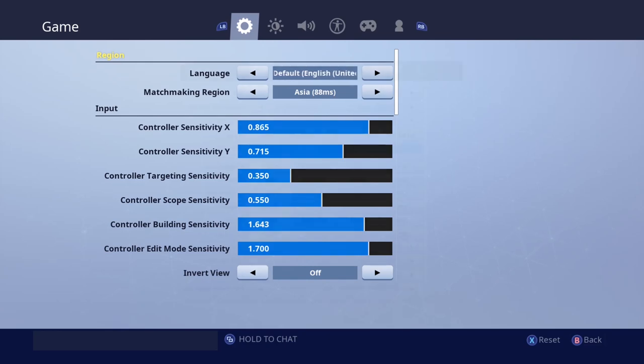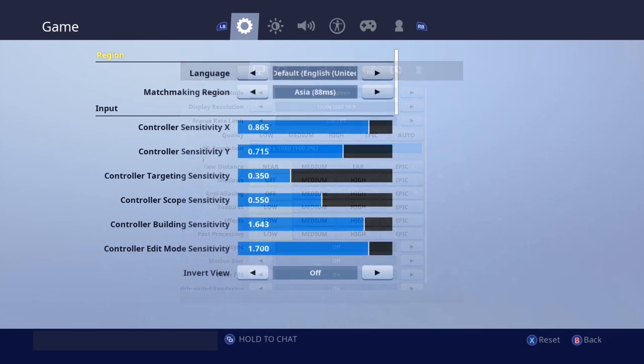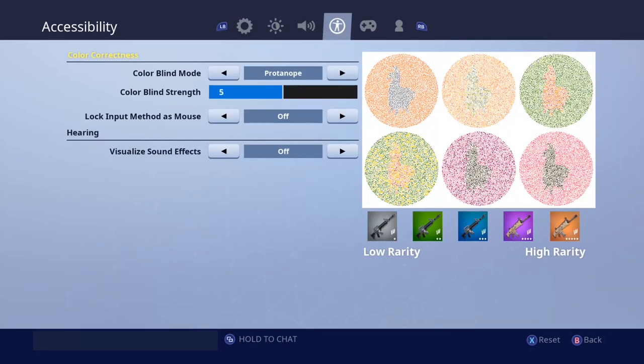For PC, go to settings and you will see a screen that I'll show in the video right now. Put everything on low and set the 3D view to 100, then save it. Then go to color blind mode.